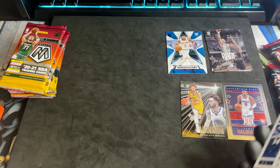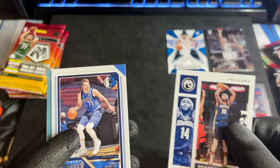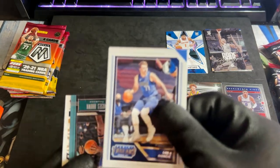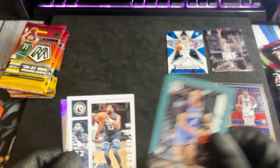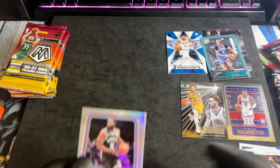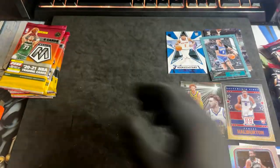Hometown Heroes really looks nice as well. We have Chronicles for Brandon Ingram — he recently had that 30-point game, congratulations to him. Panini Threads for Luka — nice vet to have. We have Moses Brown RC. And that is a Pink Parallel. And James Harden for another vet.